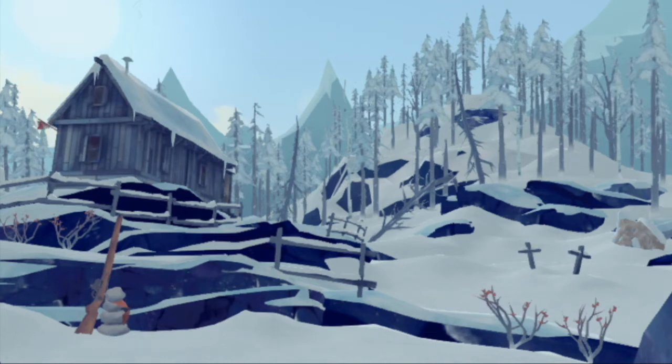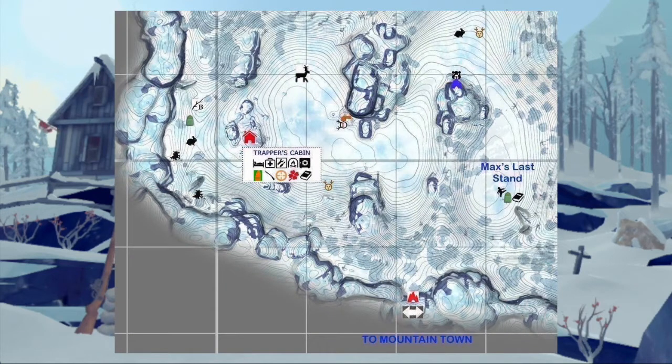We're going to be looking at what you can find there, what little we can figure out about its history, and also raise a very interesting and controversial question. Now, the Trapper's Homestead is accessible in the bottom left corner of the Mystery Lake map. There's an open patch of ground directly below the Trapper's Homestead, giving you a tactical advantage of the high ground.